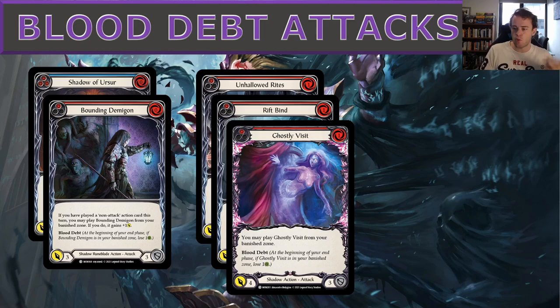Ghostly Visit is a straightforward one-for-four — like a vanilla Unhallowed Rites without the non-attack action restriction or the bottom-of-deck recycling benefit. I play a couple just to maintain blood debt ratios so that in the mid-game I'm banishing enough blood debt cards to get card advantage and likely have free attacks. It's fine — very often just a free card.